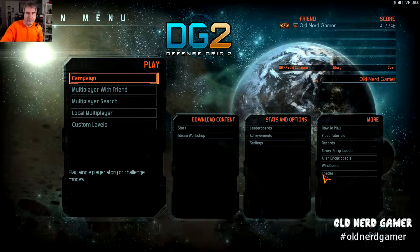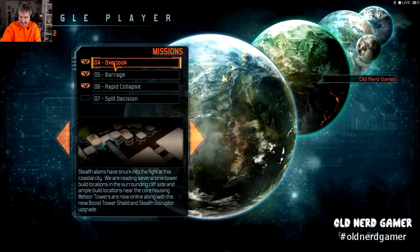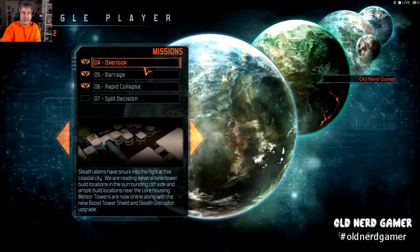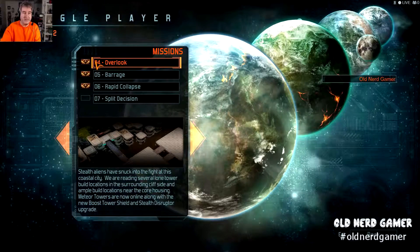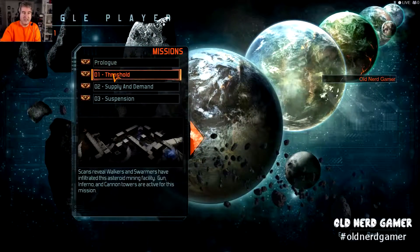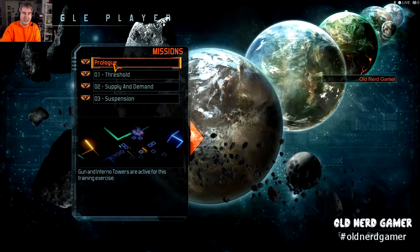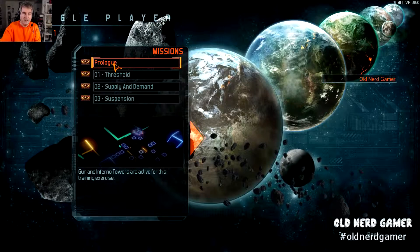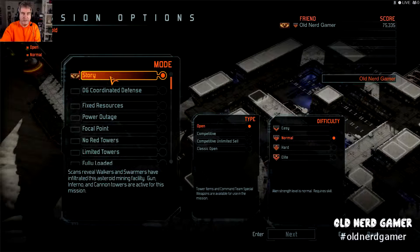So let's get started. Let's go through and start the campaign. I'll navigate back a ways here. Shall we do a prologue? Actually, let's just go to the first threshold and start with that. We'll do it on normal alien skill level and go next.